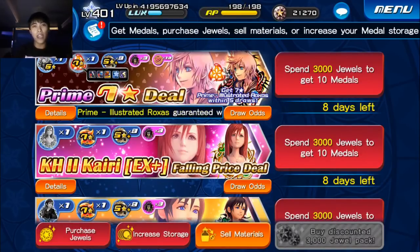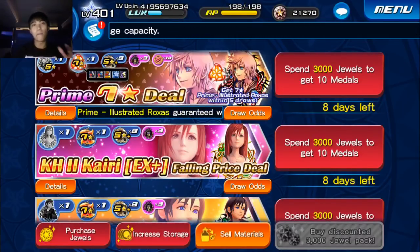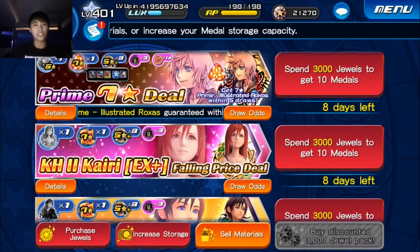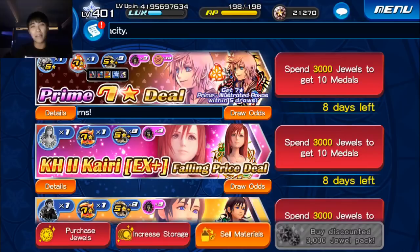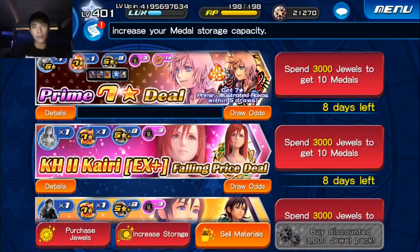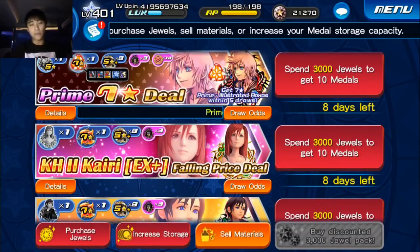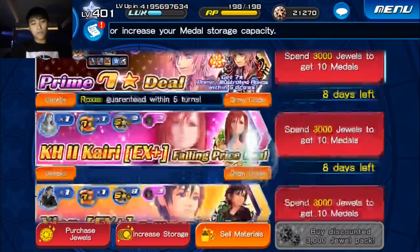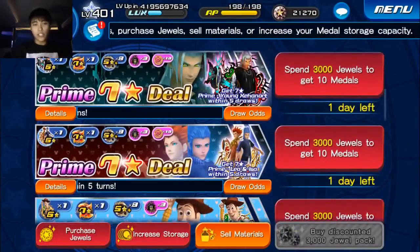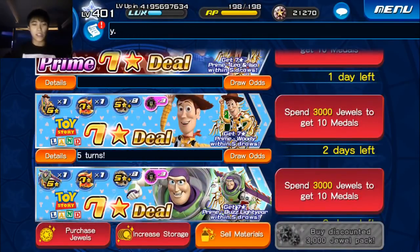Of course, whales will be whales, and all the money that whales pour into Union Cross more than compensates, in terms of a business decision, for all the free-to-play players that aren't pulling from these banners. To have some random whale spend like 800 bucks on one banner is already infinitely more useful to the company than a free-to-play player who spends zero dollars. I feel like it's almost disrespectful to players to throw out more things they have to spend money for, rather than things they can actually play the game for.